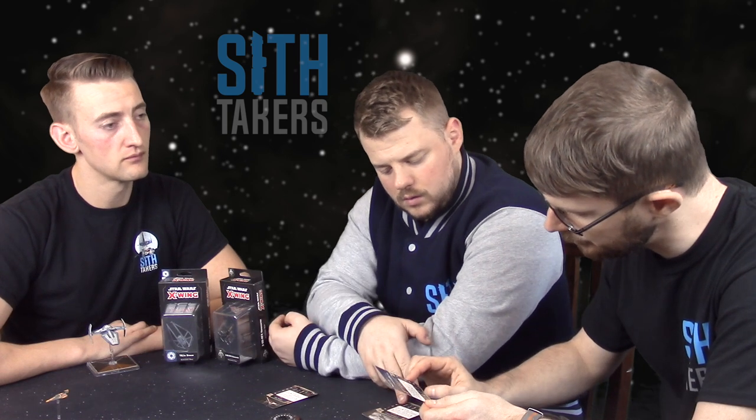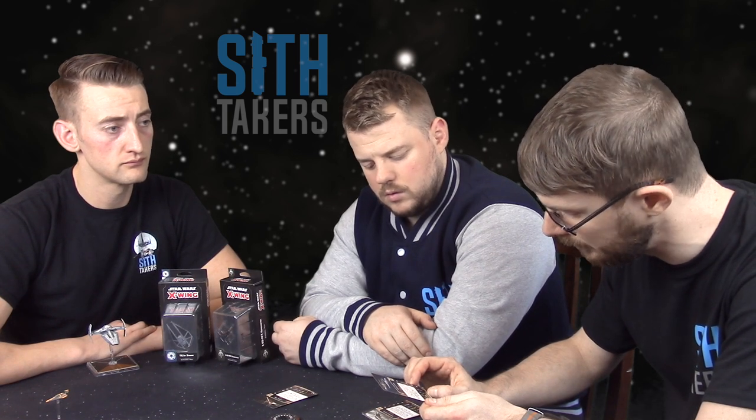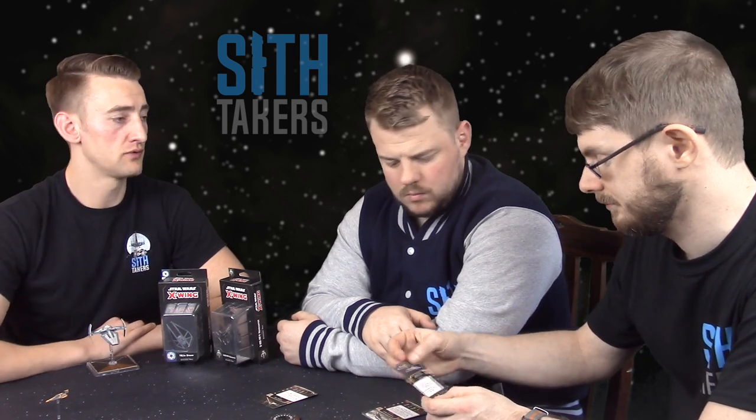Moving up to initiative four, we have Barriss Offee — the conflicted Padawan. While a friendly ship at range zero to two performs an attack, if the defender is in its bullseye arc, you may spend one force to change a focus result to a hit result, or a hit result to a crit result. With all the repositioning of this type of ship, the bullseye arc shouldn't be too difficult to achieve.